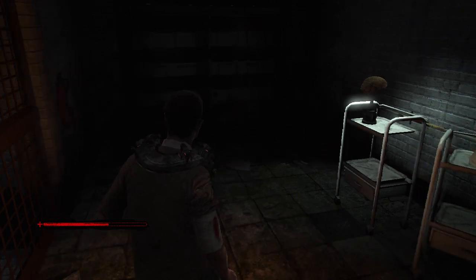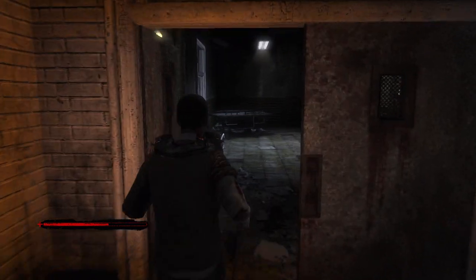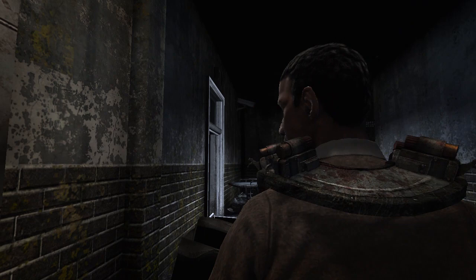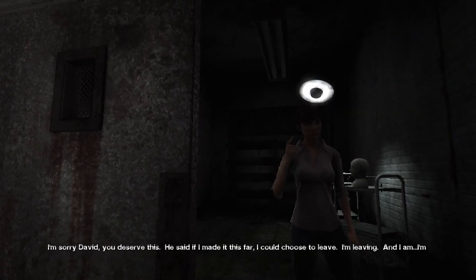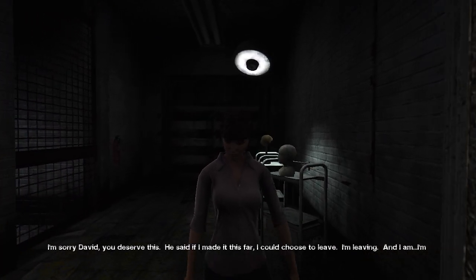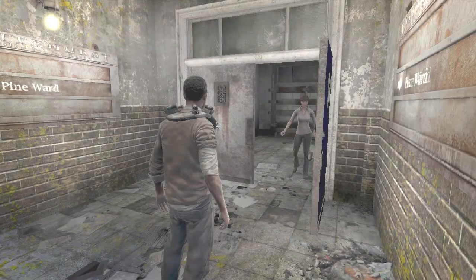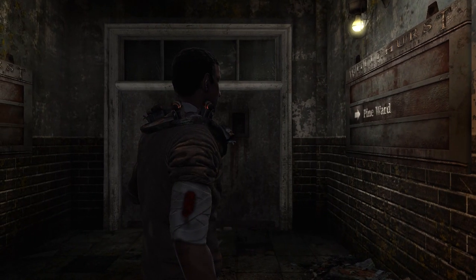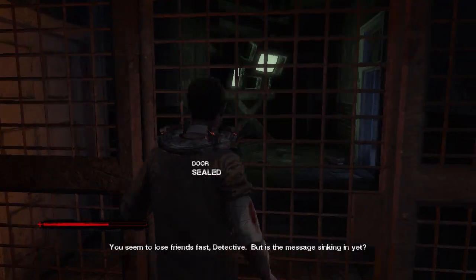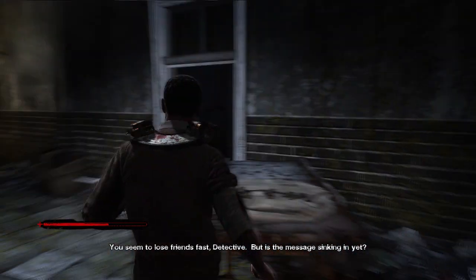Okay, what do we have here? We're at the Pine Ward. I'm sorry, David. You deserve this. He said if I made it this far I could choose to leave — I'm leaving, and I am. I'm not sorry. Goodbye. Okay, well I don't blame her. You seem to lose friends fast, detective. What — is the message sinking in?